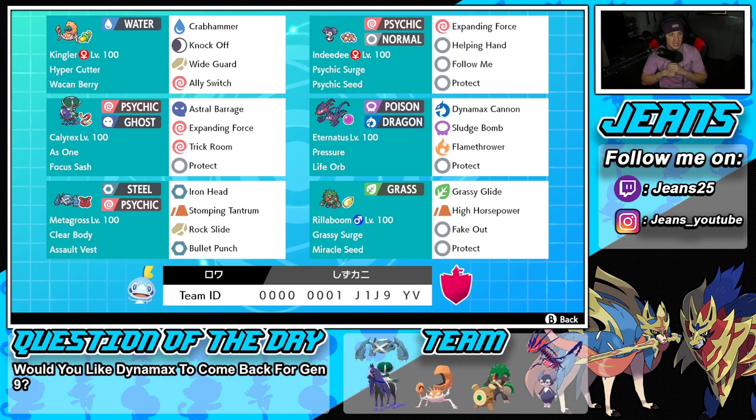Starting in the top left corner with the one and only G-Max Kingler — this Pokemon is tons of fun to use. I think I only used it like one time in recording in the past, so we're hoping we get to showcase this Pokemon and grab some wins with it. Kingler has the Hyper Cutter ability alongside the Wacan Berry, so we can eat up electric moves and that ability prevents our attack stat from being lowered by Intimidate or any moves.